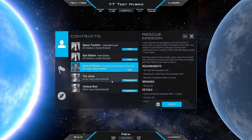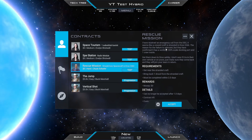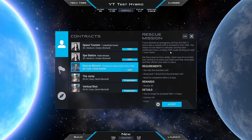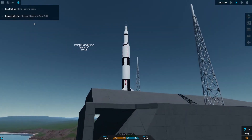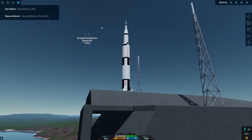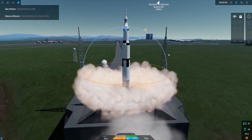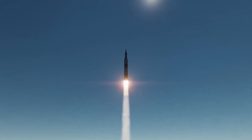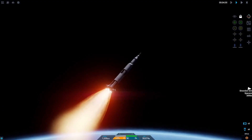Finally, there are six new test contracts added to the new hybrid mode. These are three rescue missions, two space station building missions, and one tourist mission. You can access these missions when you start up a new hybrid world, and with the hybrid mode features they're quite fun to do because you can use your own rockets built in sandbox mode, and if you're really struggling you can also use things like teleporting and set speed to help you complete the missions.